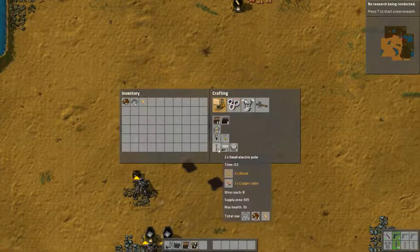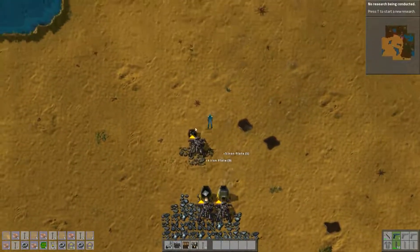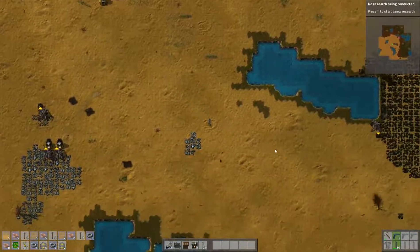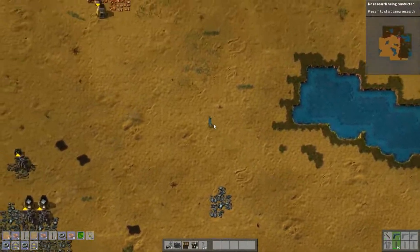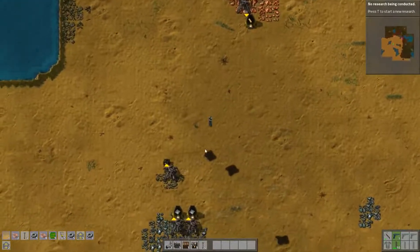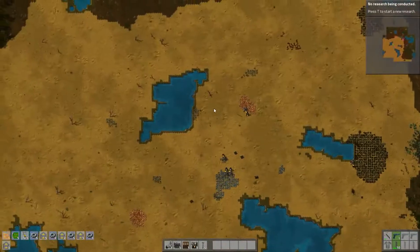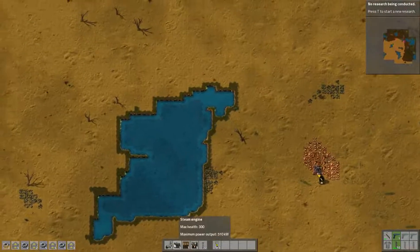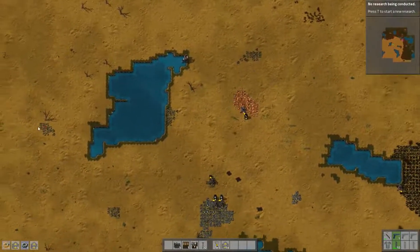Five boilers — let's get some electric poles down. At least five inserters and as many transporter belts as we can get. We need to keep pumping out copper. I might just set up my electricity right here — I can always change it in the future. I have a feeling I'm going to need this stone, actually I have plenty of stone.